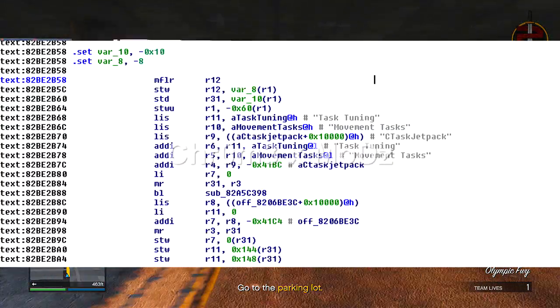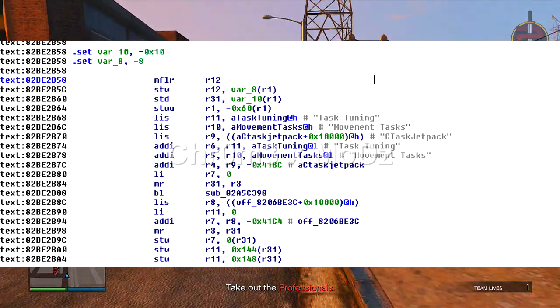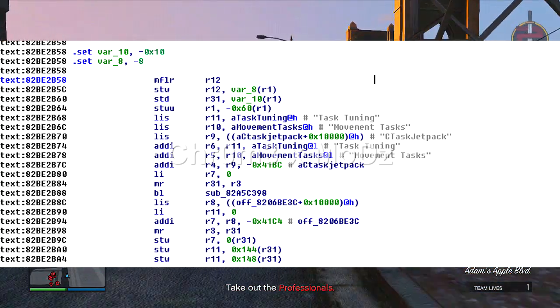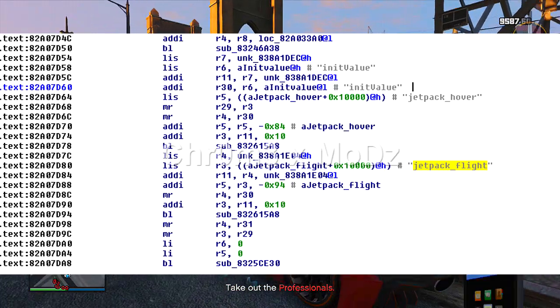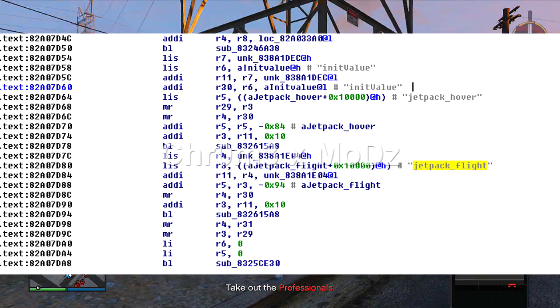Here are a few more screenshots of the code. As you can see there are movement tasks: ctask, jetpack, task, tuning, and then movement task again. And here is another close-up screenshot showing jetpack_flight and jetpack_hover.